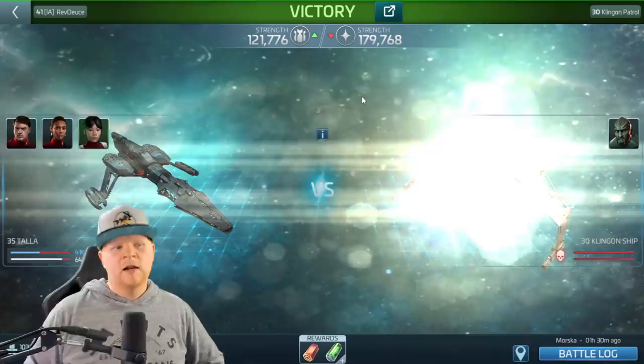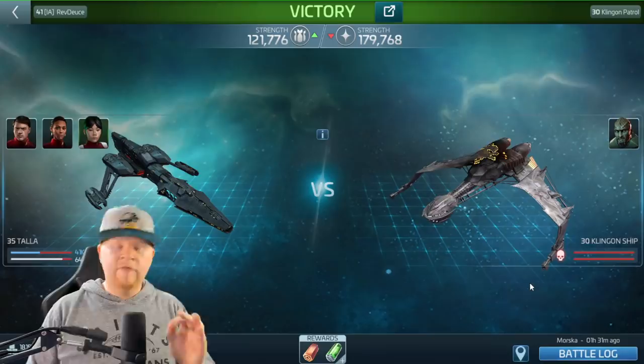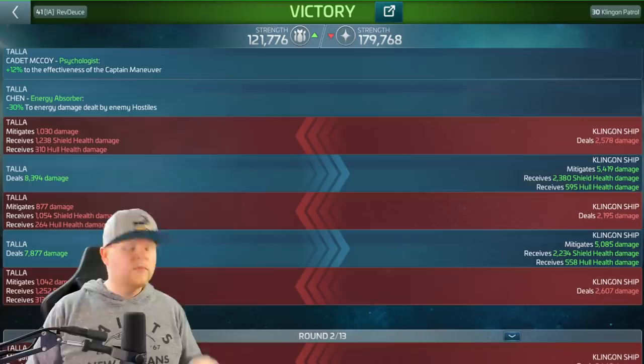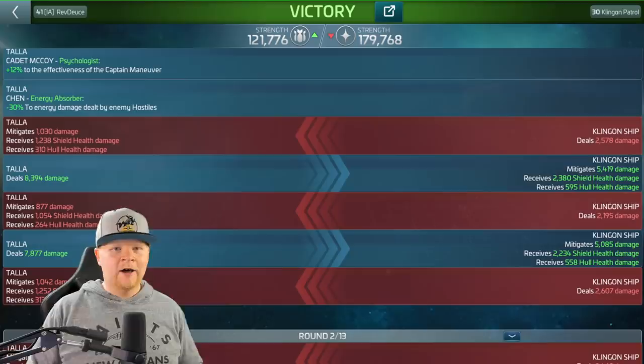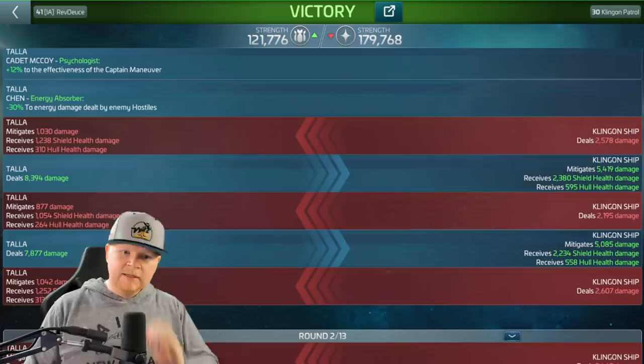I really tried to focus part of this on lower level battles. Let's take the example of this Klingon patrol that I'm fighting with Cadet Uhura, Cadet McCoy, Chimp - and underneath is Brad Boimler. Boimler does not show up in the logs but you can verify he's working by doing math on the logs. Let's take a look at this first one - the Klingon ship is dealing damage to me.